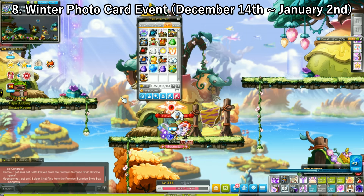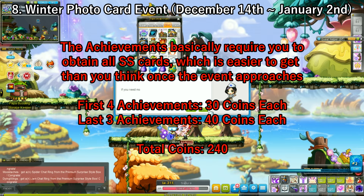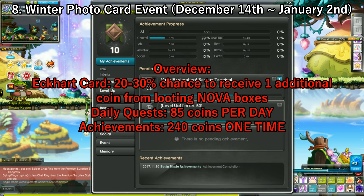Lastly for this event, there are achievements you can unlock — 7 achievements total, which require the prerequisites for the Maple Achievement System. The first 4 achievements give 30 Nova coins each, totaling 120 Nova coins. The last 3 achievements give 40 Nova coins each. So from all achievements you get 240 Nova coins. To summarize the Winter Photo Card event: Eckhart Card gives extra coin chances from boxes, the card dailies give 85 Nova coins per day, and achievements give 240 Nova coins.